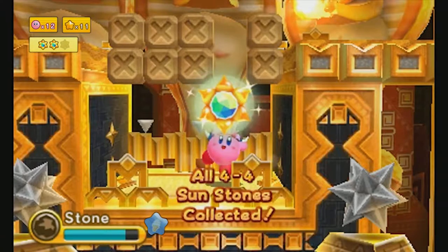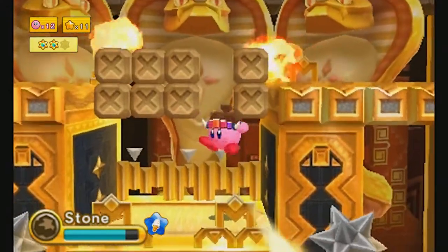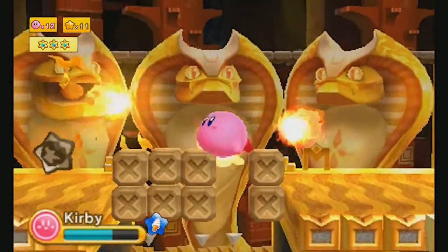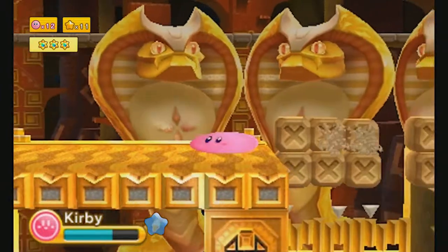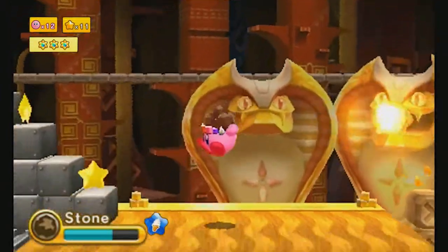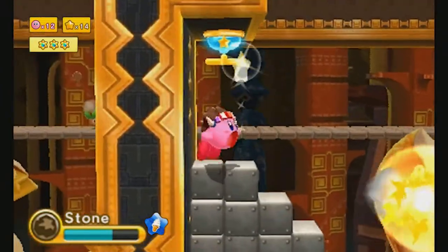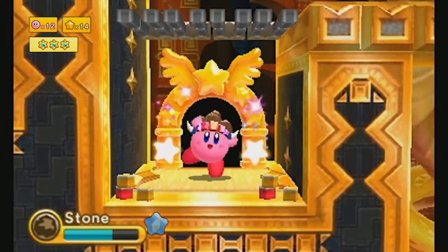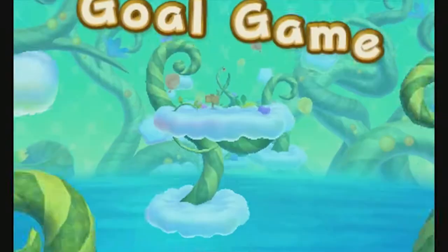We need to wait on these collapsing blocks in order to get a sunstone. Rock's helpful there because you can just wait on them, but also you can't move, so actually getting up is a bit more difficult than I thought. And then just pull the switch to get to this end door. That's a pretty short level, but it's a really fun one. Really short and sweet — those are the best Kirby levels, in my opinion.